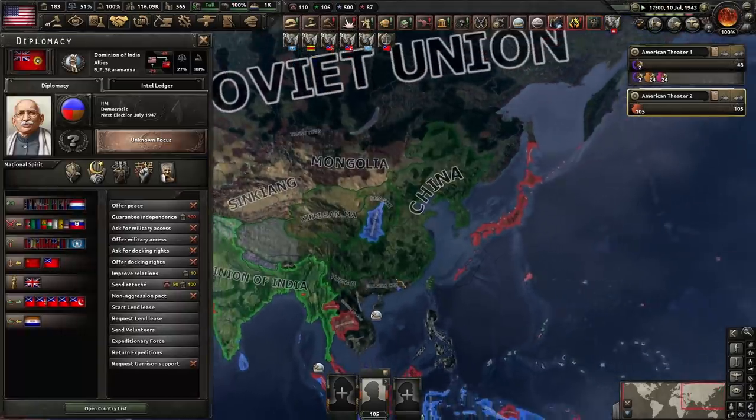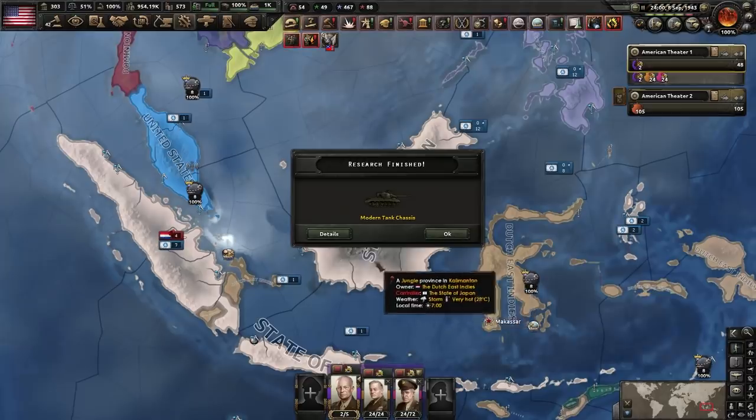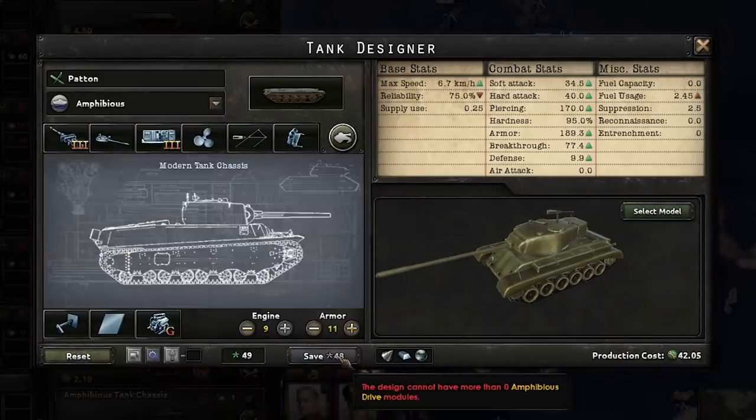Allies declare war on China, I presume. This truly is the worst timeline. Modern tank 1943 — can I make it amphibious? That's the question. Amphibious drive — amphibious. This design: can I have more than zero amphibious drive modules?